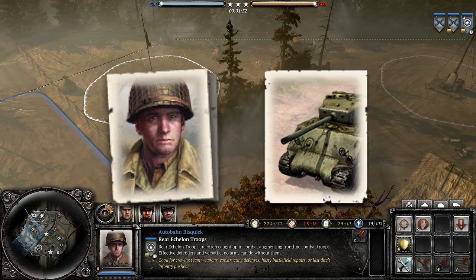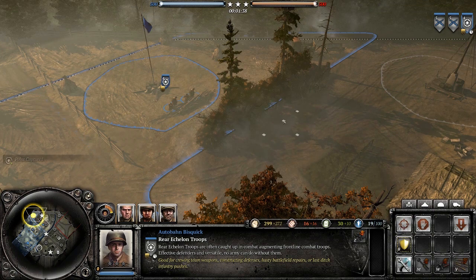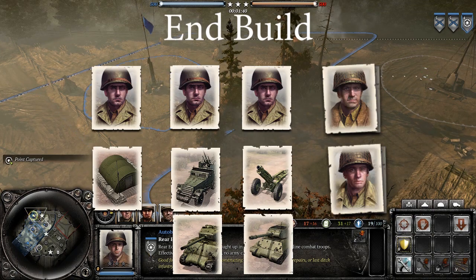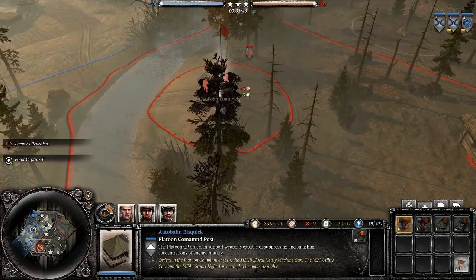After your Sherman, generally you buy a Jackson to help against potential axis armor on the field. After that, you're running into a late game army, so just buy whatever you need. Builds and orders can be fluid, so if you need to counter something I didn't mention, get that counter.